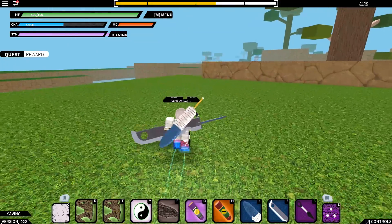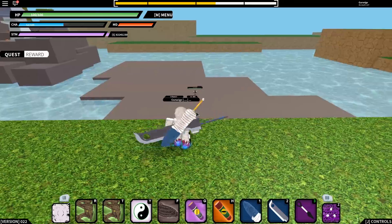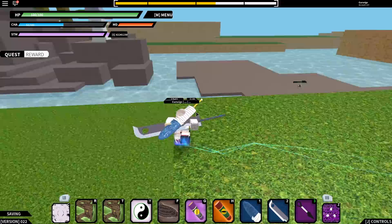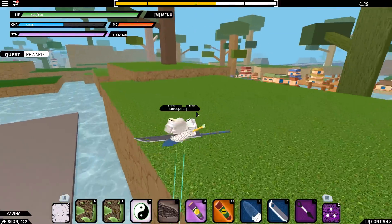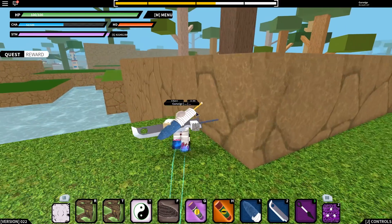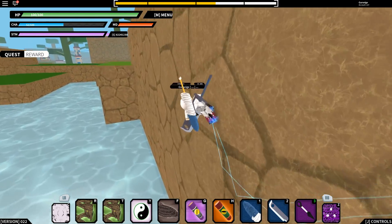Okay guys, we're here at the Orochimaru place. As you can see, Orochimaru is here — he actually spawned like 10 minutes ago and he's still here. So this is a good, valid level-up spot. He will disappear eventually, but it takes quite a while for him to despawn.